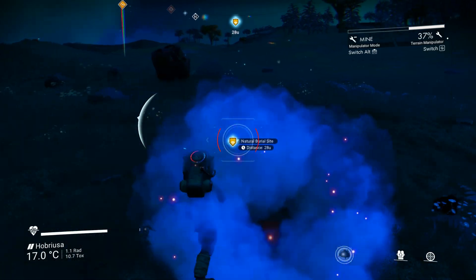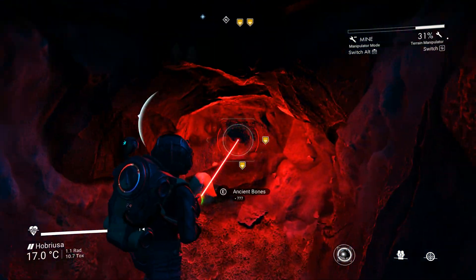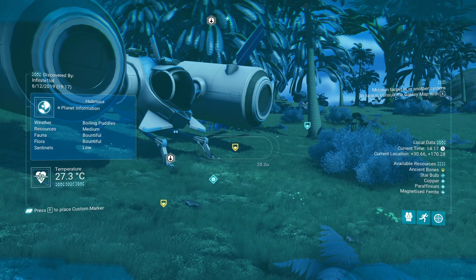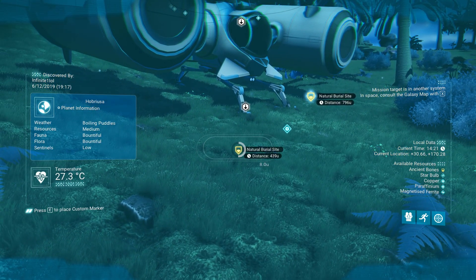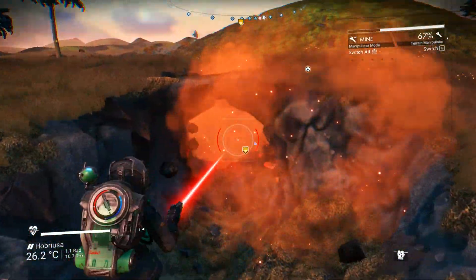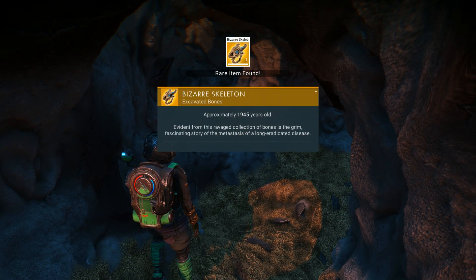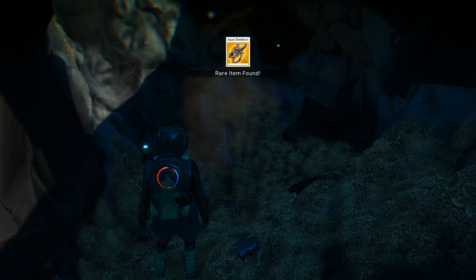Coming up first we have Archaeology, which is one of the easiest forms of farming you can get into really early in the game. All you need is a terrain tool upgrade and a planet that lists Ancient Bones under its description. Once you've located such a planet, go ahead and land on it and start looking for something called Natural Burial Site with your analysis visor. Buried underneath you might find anywhere from one single bone all the way up to several of them, all of different rarities and sizes.